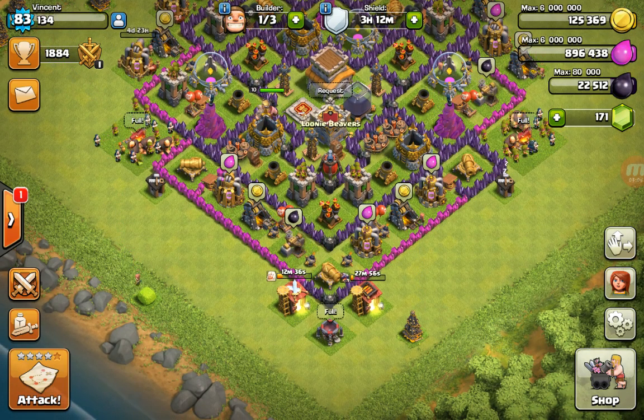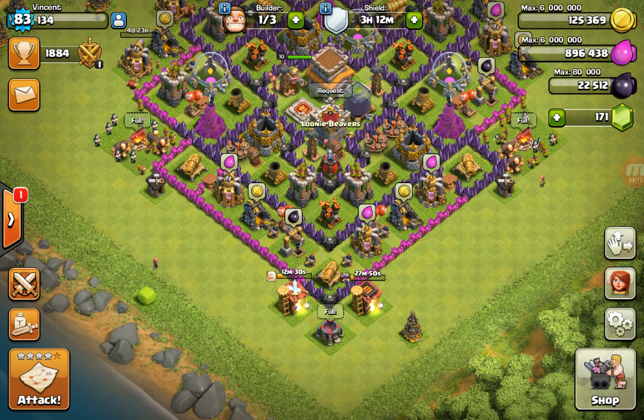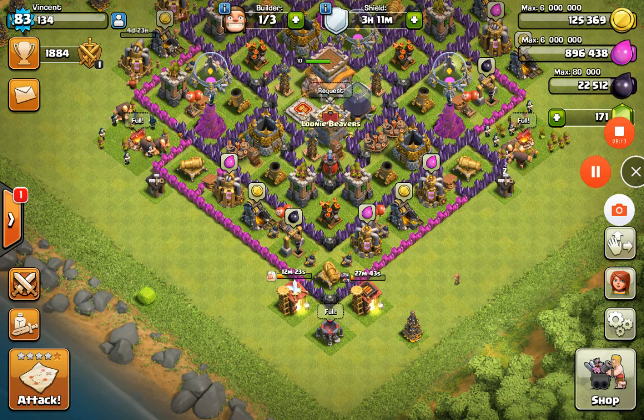Right when the level two hog upgrade finishes, go back to your queued hogs — which you paid 40 dark elixir each for at level one. Once training completes, those level one hogs automatically become level two hogs. So when you delete them, instead of getting 40 dark elixir back per hog, you get 45 back.